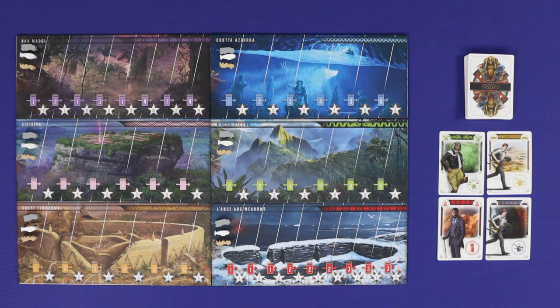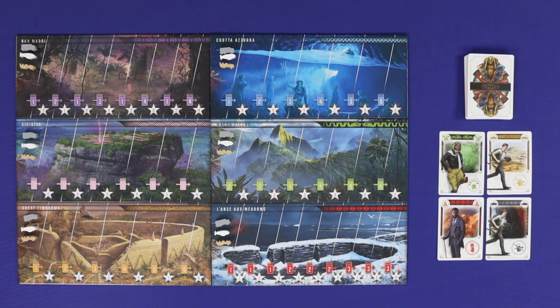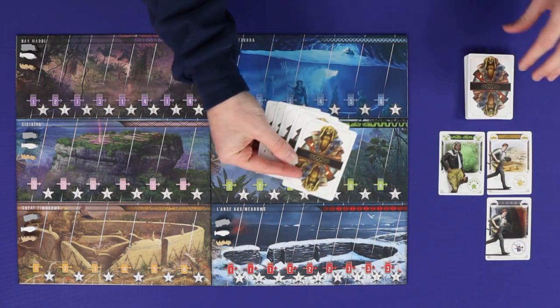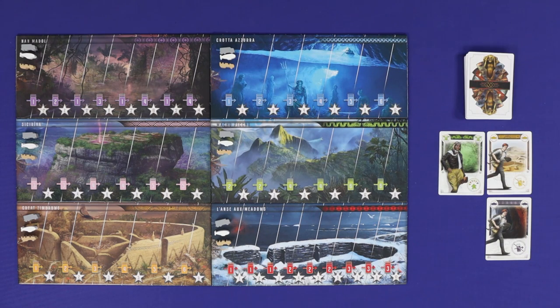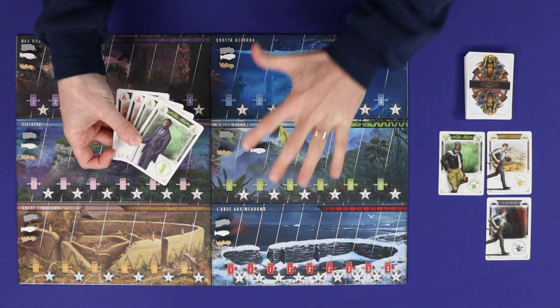In Arceos Society, players are teams of explorers going out in search of the wonders of the world. It's a set collection game with a twist, as players draw cards from the supply to try to put together the best teams of explorers they can. Play a set and you'll score points for its size, its role, and its colour.